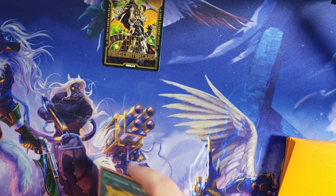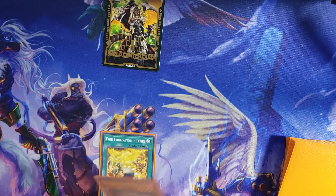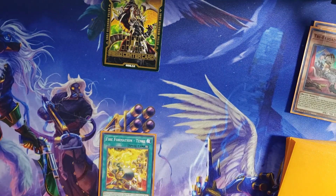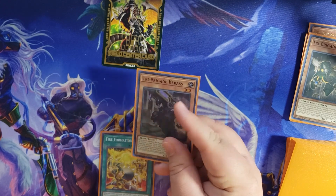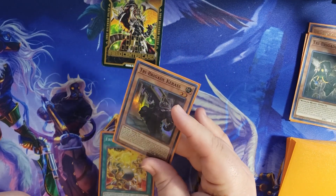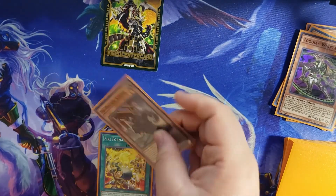Similarly, you can start off with Fire Formation Tenky — it's always a solid way to start off with this deck. You can add Fractal. I always add Fractal with it for Tri-Brigade. Then I would use Fractal's effect to discard it, then send a Kit. Using Kit's effect, I would send a Nerval. Then with Nerval's effect, you would add Karass to hand. Then I always like to use the effect to Special Summon it — just discard a Beast, Beast Warrior, or Winged Beast Monster to Special Summon it. So in this case, let's say I have a Whiptail — I'll just discard Whiptail to Special Summon it.